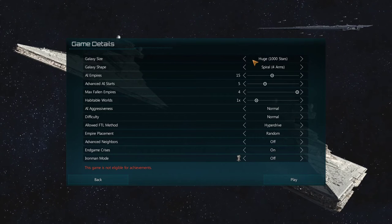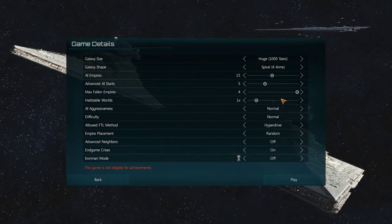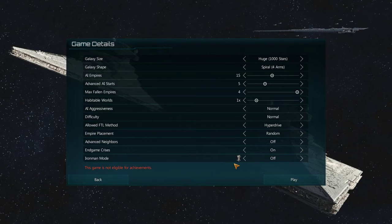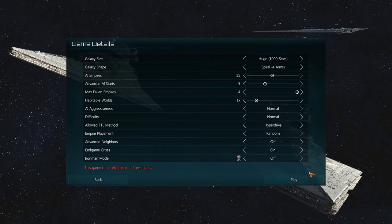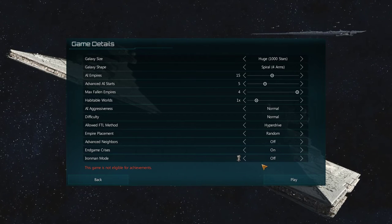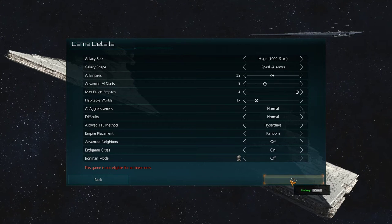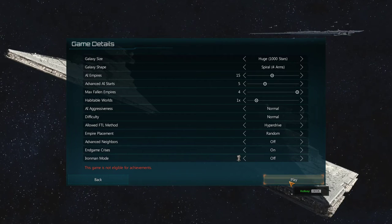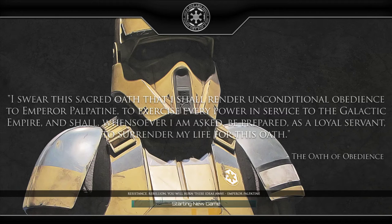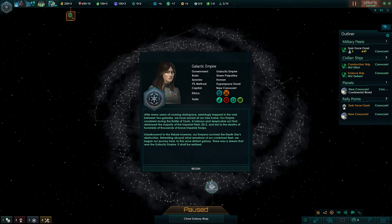So we're gonna start a new game - Thousand Stars, Four-Armed Spiral Galaxy, Fifteen AI Empires, all default basically. We're not gonna play Iron Man because I'm not sure how long the mod will hold out, if things will break or whatnot. I'd like to have the save to be able to go back to, just in case something happens and I need to debug it. So let's go ahead and get started. And as you can see, there are a bunch of really nice loading screens - the entire mod is really well put together.